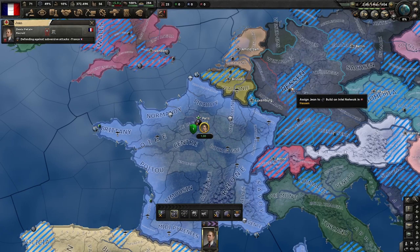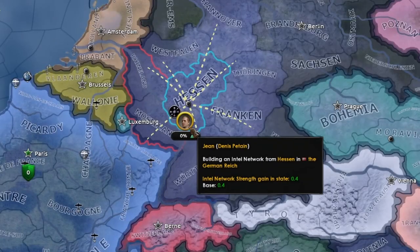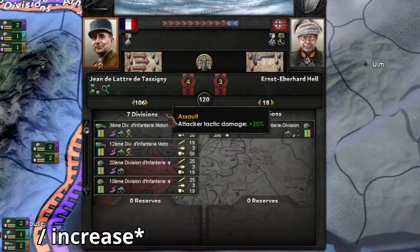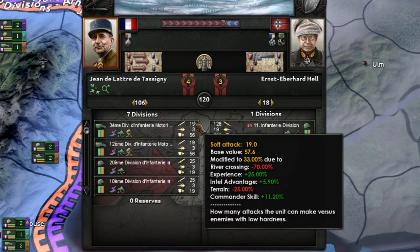However, if you send your spy into another country, it'll begin to build a spy network from the state you selected. Placement generally doesn't matter for missions, but when you're at war, your spy network works to reduce the enemy planning in that area and reduce any intelligence advantage. I'll cover this in more detail in a later video.